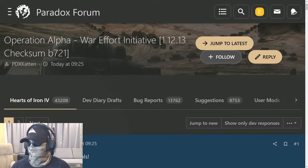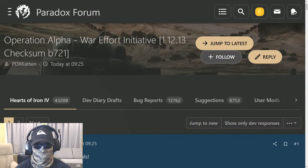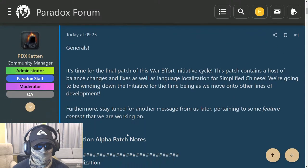We're live. I was planning on giving you guys a peek at the latest from Paradox — an international marketplace they're going to be adding to Hearts of Iron 4. But looking through the forums this morning, it looks like the dev team also dropped a new War Effort Initiative patch: 1.12.13 Operation Alpha. Good morning, it's 6 AM here in the States.